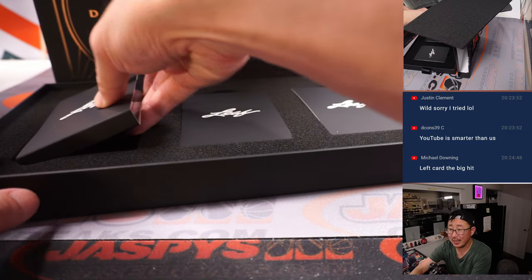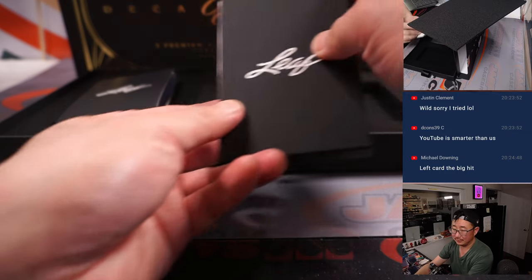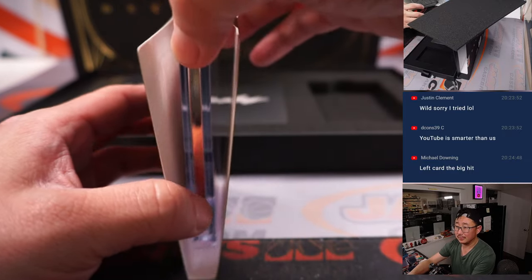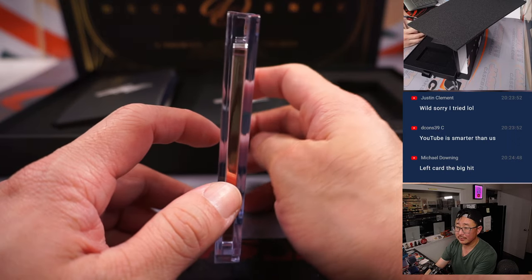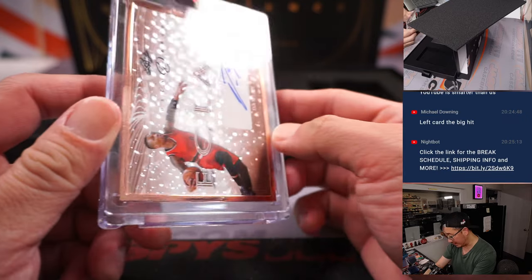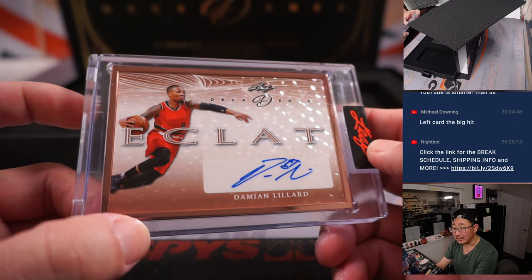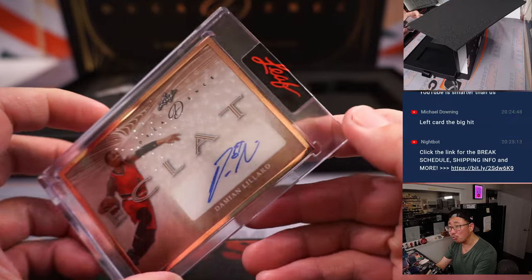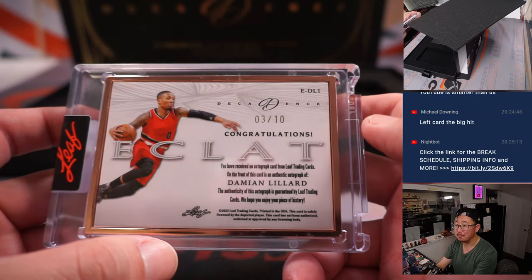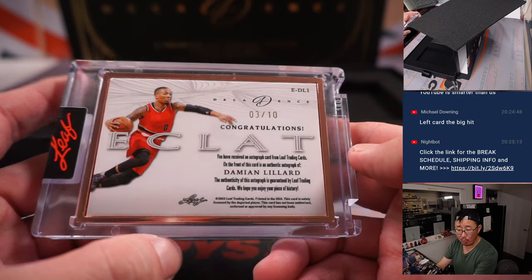The left card's the big hit, so I should go from right to left. First one is going to be Damian Lillard. Nice — that's a really cool look. That's kind of a rose gold kind of frame right there, pretty awesome. That's 3 out of 10, so we go by that digit right there — number 3, that's going to be for Ed A. There you go, Ed.